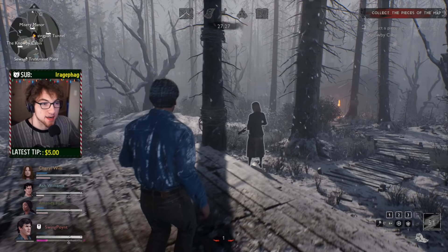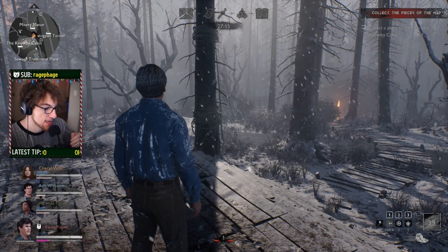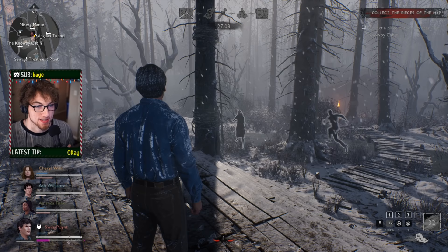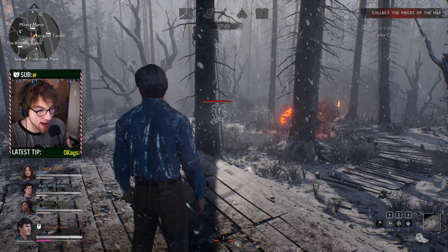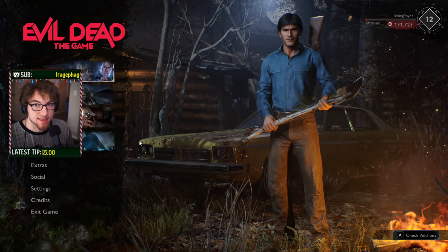Another important thing is the demon's threat level, shown at the bottom of your screen with a little icon. Level 10 is when the demon unlocks their boss, so you don't have to worry about Eligos, Evil Ash, or Henrietta until the demon reaches level 10. You can plan your strategy around that as you become more comfortable with the game and understand the flow better.